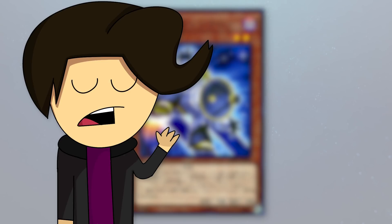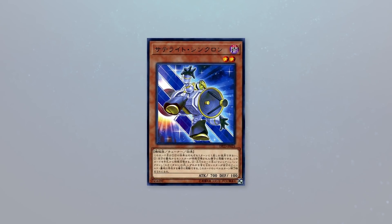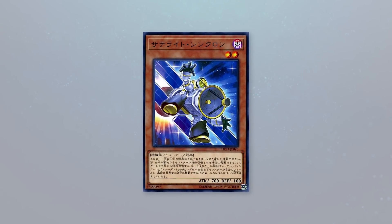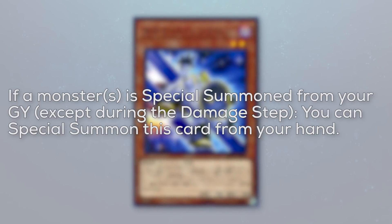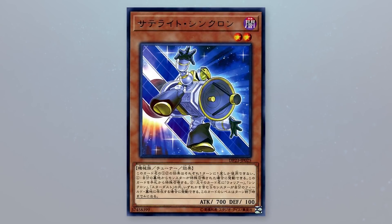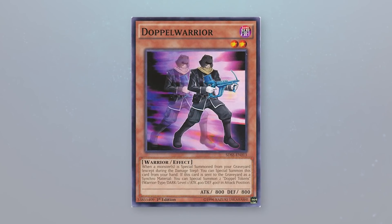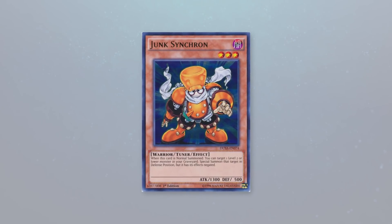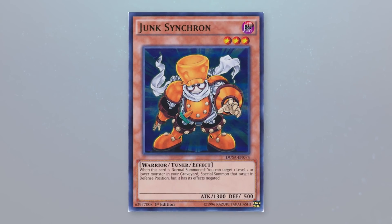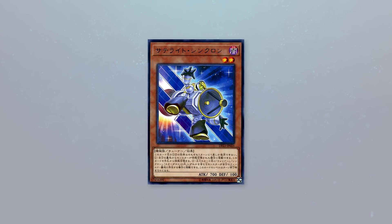To go with Satellite Warrior, we have Satellite Synchron. It's a level 2 Dark Machine Tuner effect monster with 700 attack, 200 defense. Its first effect reads: if a monster is special summoned from your graveyard, except during the damage step, you can special summon this card from your hand. Every time I think of this card, I think about Doppel Warrior, considering this special summon effect is highly similar. This special summon effect is fine, and if you ever wanted Doppel Warrior as a tuner, there you go.